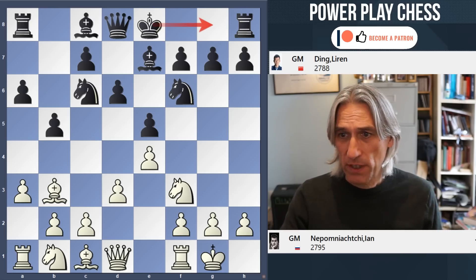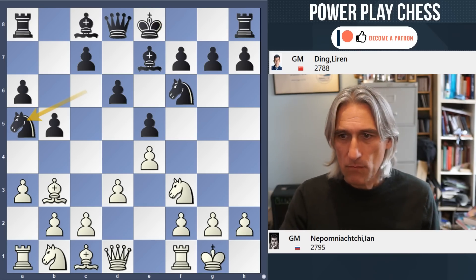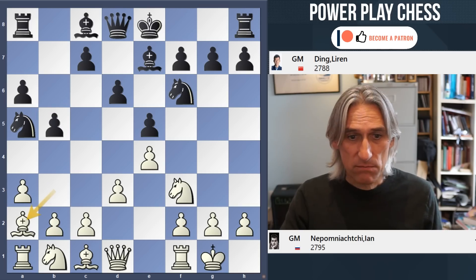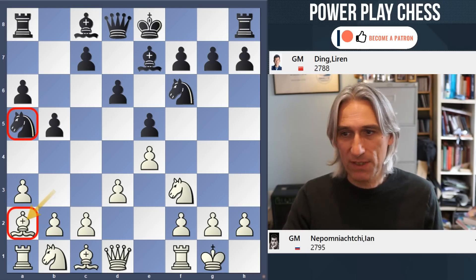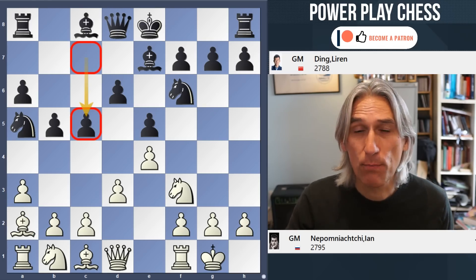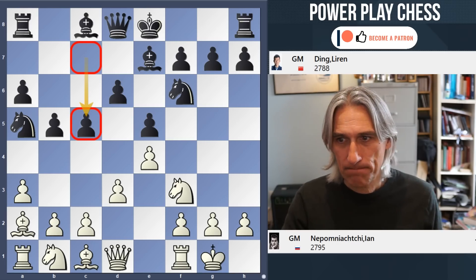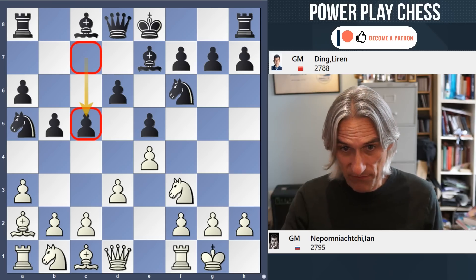Now you could just castle here — that's the main move — but Ding goes for knight a5, pushing the bishop back to a2. That doesn't seem like a big deal; it puts the knight a bit offside, but the point is that it makes room for the pawn to advance to c5, which gives black great control in the center. Both players have played in exactly this way before.